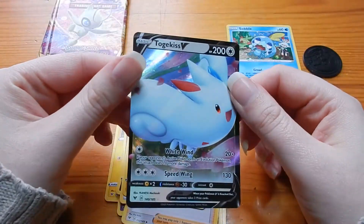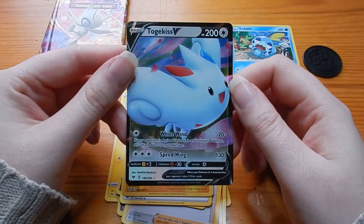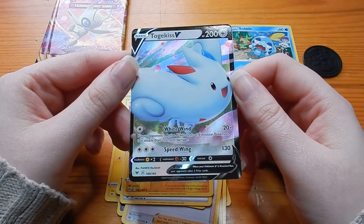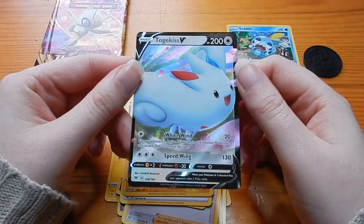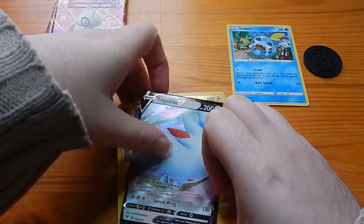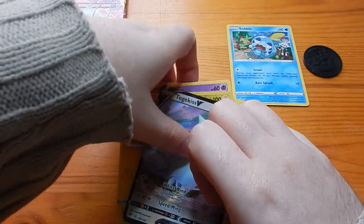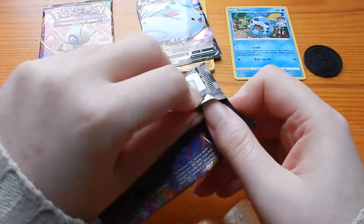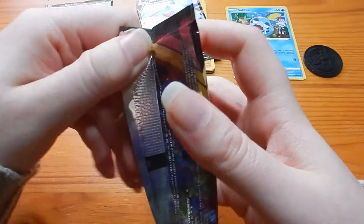We get Togekiss V. Oh, that looks nice, that does. I quite like the look of that. Decent sort of normal type attacks, colourless if you want to fall at that, I don't know. But we start off strong, which is good. I just hope the rest of the set is strong.